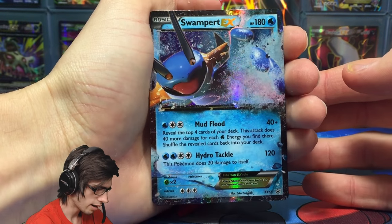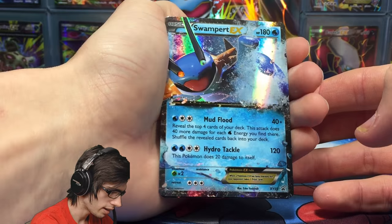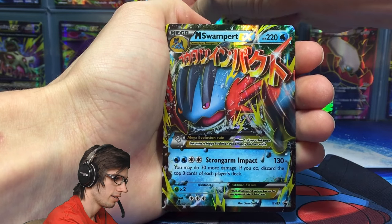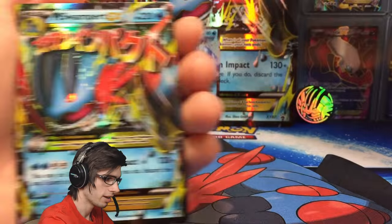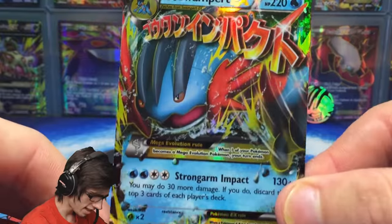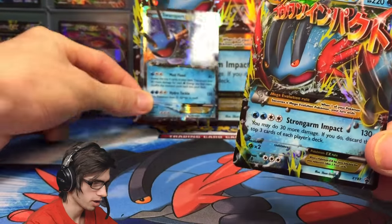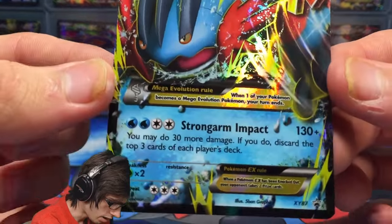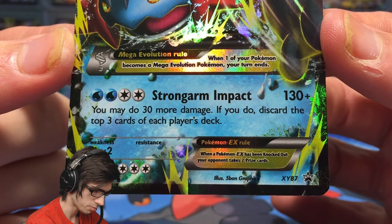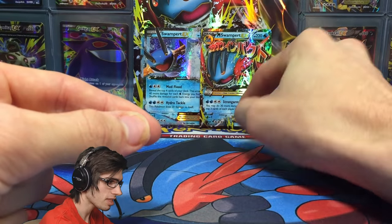We've got regular Swampert EX with 180 HP with Mud Flood and Hydro Tackle. Hydro Tackle says this Pokemon does 20 damage to itself, so that's a bit of a nasty side effect. We've also got Mega Swampert EX with 220 HP — check that art out. Let me know in the comments which art you prefer. It has Strong Arm Impact which does 130-plus damage, and you may do 30 more damage if you discard the top three cards of each player's deck — very interesting!